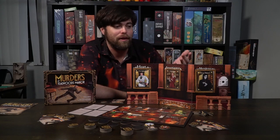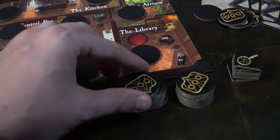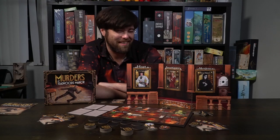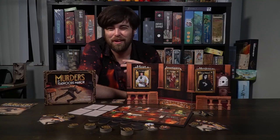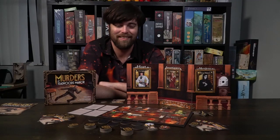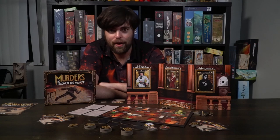Each game is also unique in the fact that each of the characters are going to be different roles every time — the murderer, investigator, and host will always be different characters, so it really doesn't matter. Each of the rooms has their own unique benefits. The library is a very useful murdering tool allowing you to place the murderer there and bring another character in — or it can be a nice safety sanctum where you place a character you know isn't the murderer and bring the character you need to survive into that room, locking them in safely. However, you have to be careful because the billiard room can rotate characters out, suddenly leaving your character no longer safe.